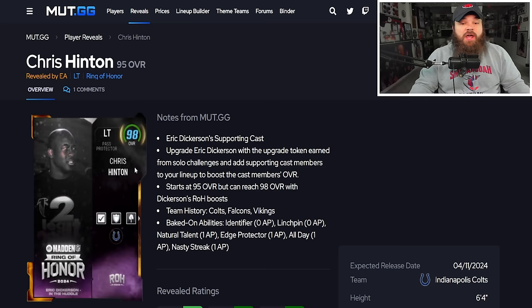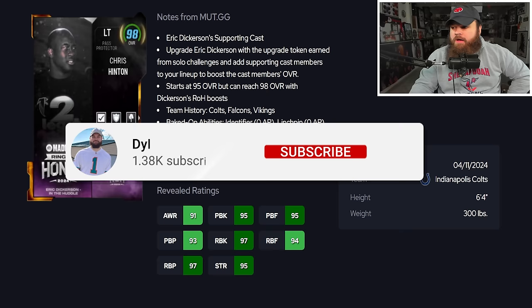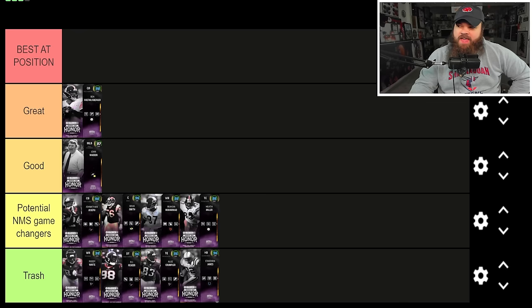Chris Hinton has 95 pass block finesse, 93 pass block power, and 97 run block at 300 pounds. He gets Identifier and Linchpin for zero but no Secure Protector. For me, Chris Hinton lands in an average tier — just kind of 'eh.'